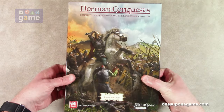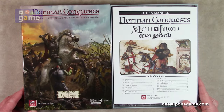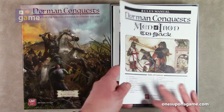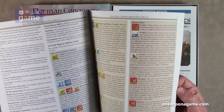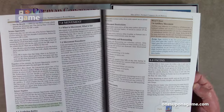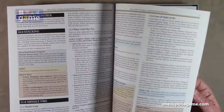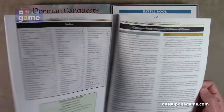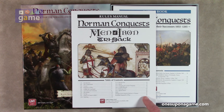So first I take off that beautiful box. This is the Rules Manual for the Men of Iron Tri-Pack. This is on GMT's matte finish — good quality. Looks like there's a lot of examples, kind of a medium print, a lot of white space. This comes in at 28 pages. The rules start on page two and go through.